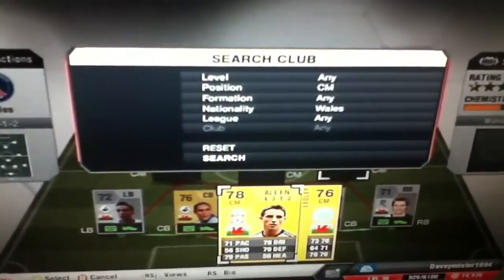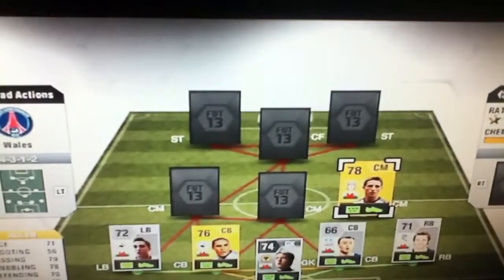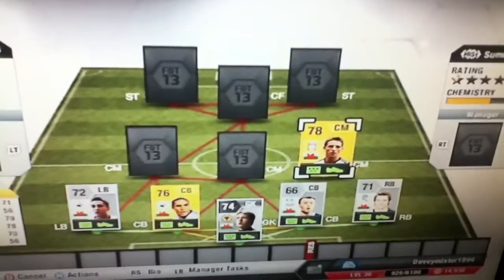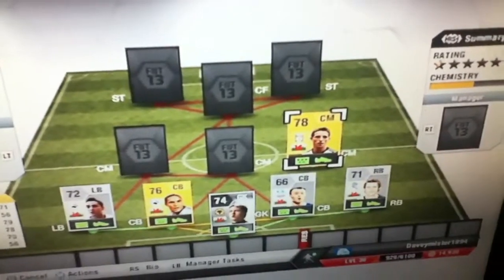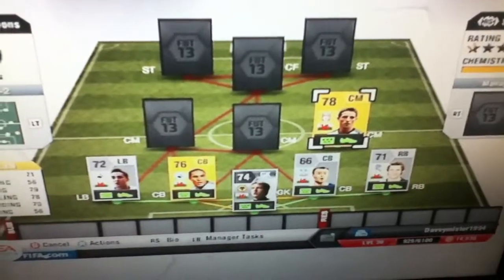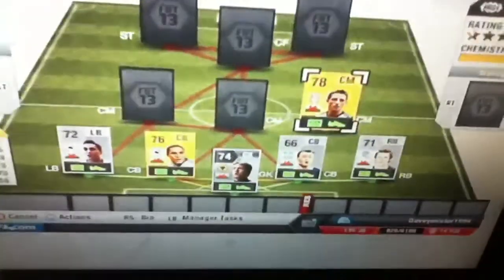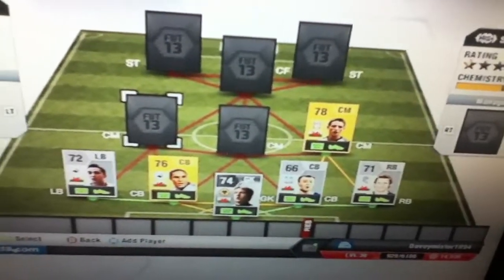Going on to the right centre mid, we've got Allen, who plays for Liverpool. He's quite a good midfielder for me — he's got 79 passing and 78 dribbling. When I've played him against my mate's all-gold team, which is a really good BPL team, he's managed to pass through and so on. Yeah, he's a really good midfielder and I've found he's really good.